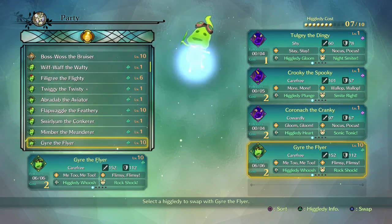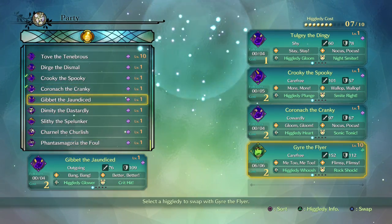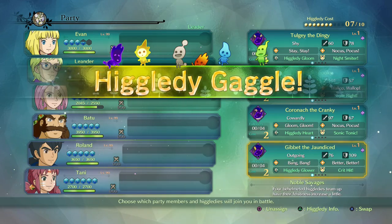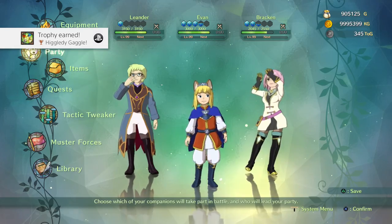And then finally, let's see if I can just scroll up — yep, we want Gibbet. There we have it. We get Higgledy Gaggle come up on the screen, and the trophy itself will go ahead and ding.